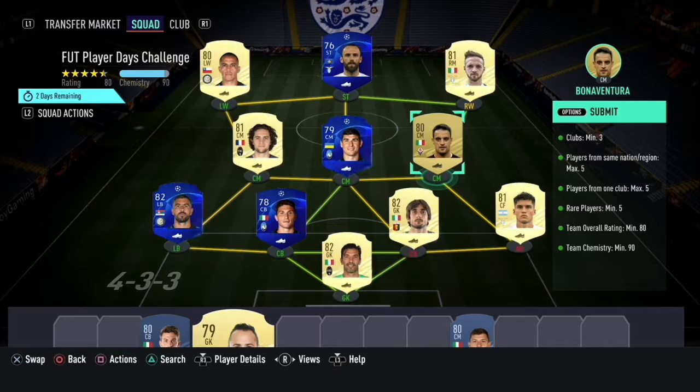I've done Italian League, 82-82-82, which makes it kind of semi-cheap if you were to do this from scratch. I would say you're looking at about seven to eight K. I'm really not sure — like I said, I had some of the players already in the squad.